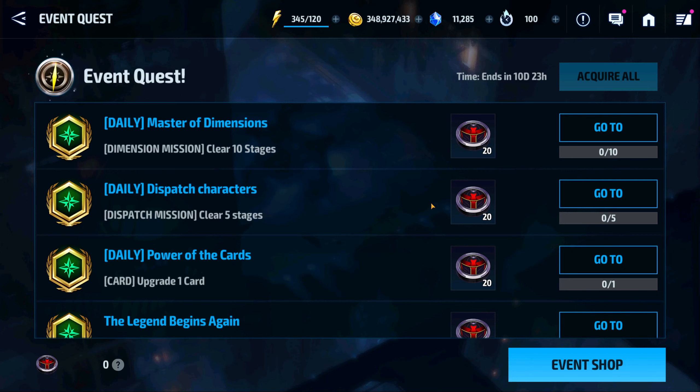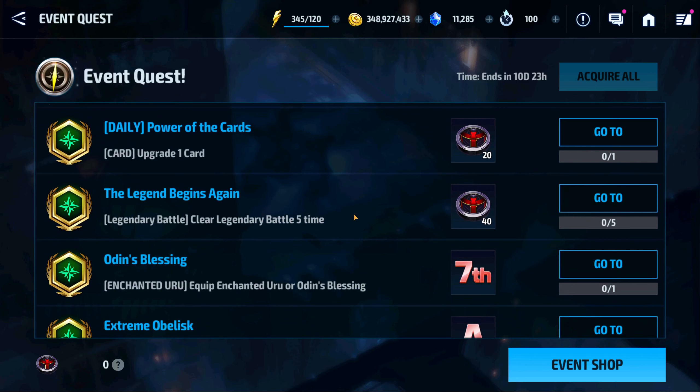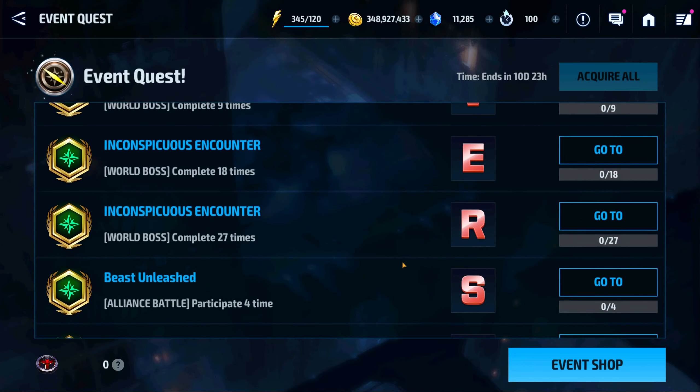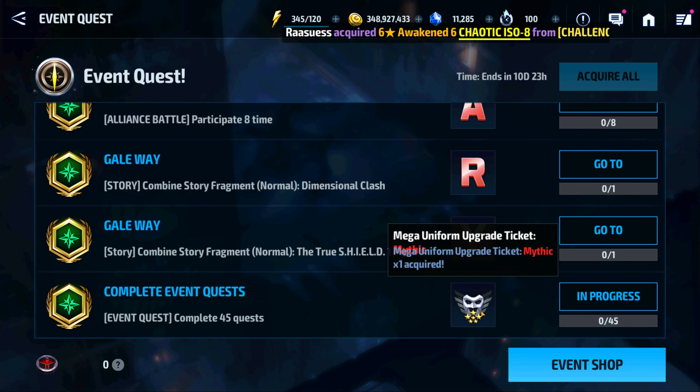This event quest is no different than the normal event quest that we get for every update. You have the daily missions to collect tokens. What I want to cover is the 7th year anniversary event shop, where they want you to do things in order to acquire — basically what you will acquire is this mega uniform upgrade ticket right here.